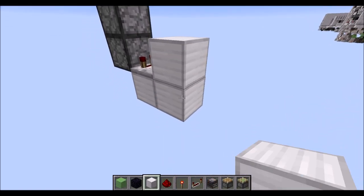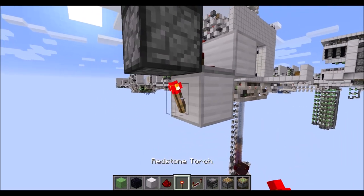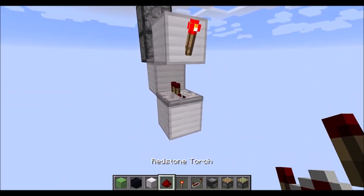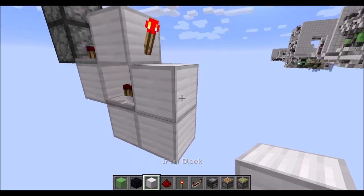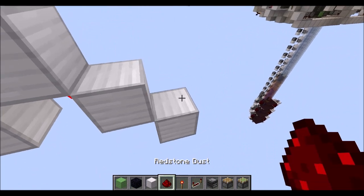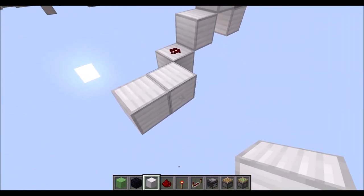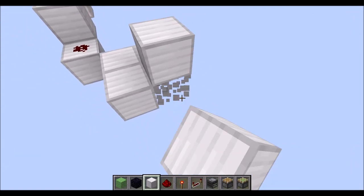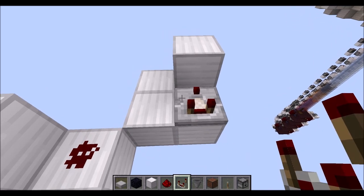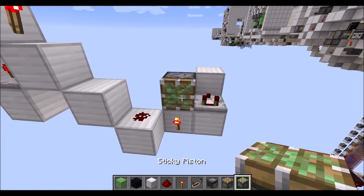Then this runs into a full block with a torch on the side of that, then another torch below here. Then we need another block in there with a repeater on one tick in this direction, block behind it, then we go down with two more blocks, place a torch in there, then some redstone dust in there.